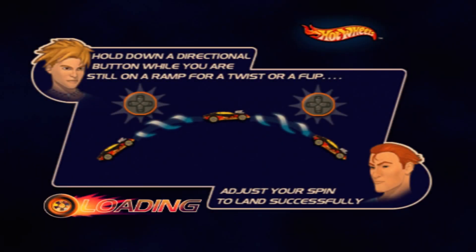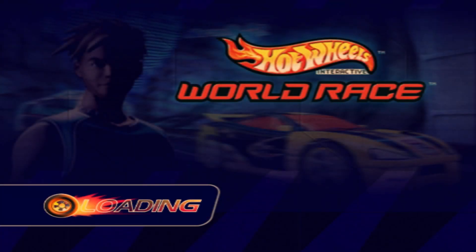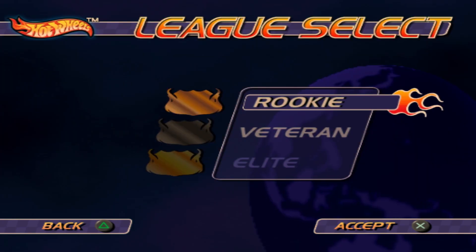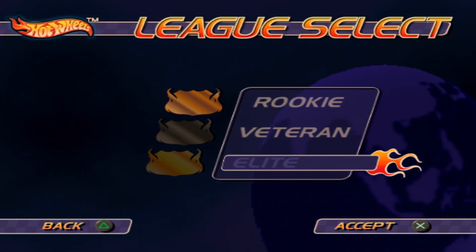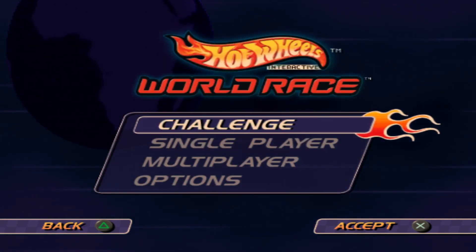I've waited on the menu for too long. Because the thing about World Race is, unlike Stunt Track Challenge, unlike Velocity X, there's no real adventure mode or campaign to go through. The closest thing we've got is the League, which is Rookie, Veteran and Elite. And that's the lot. The challenge mode is just a tutorial.